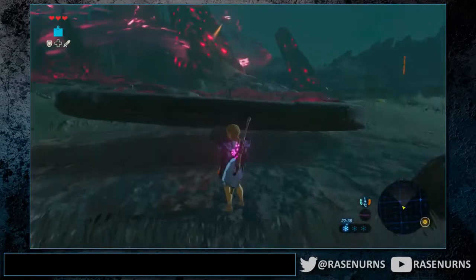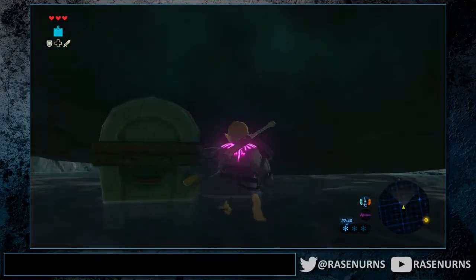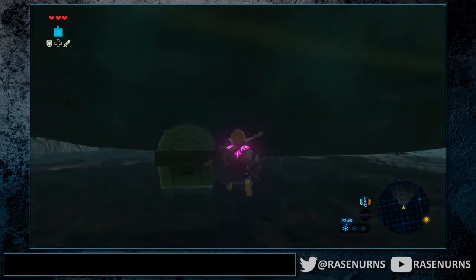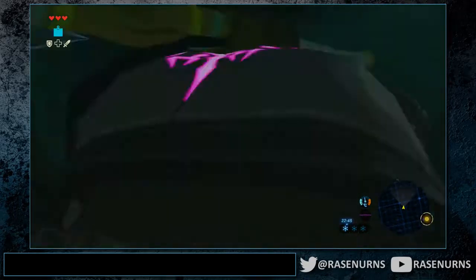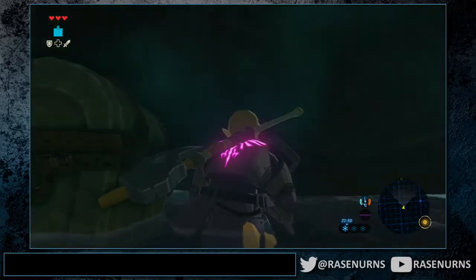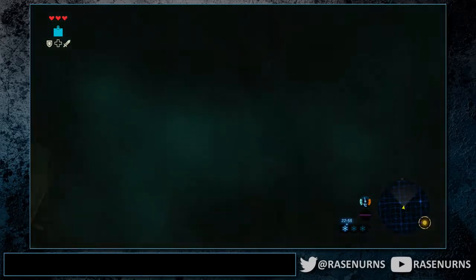So what you want to do first is put the bomb in the proper place. You want to align with the chest but be slightly right. After you're slightly right, move right until Link's head is below this line — this line right here.